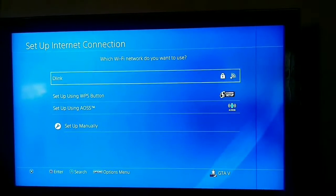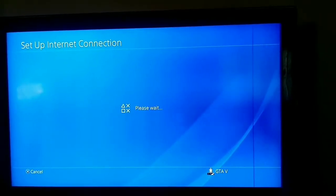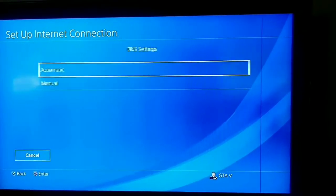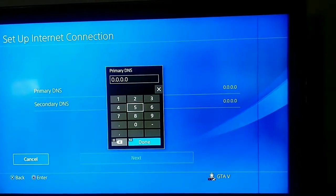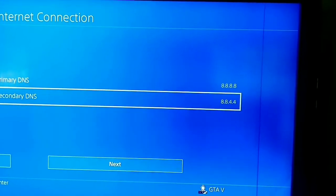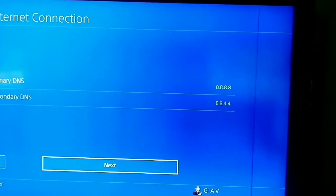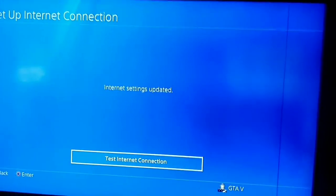Select your network, then set IP address to automatic and DNS setting to manual. I'll put in my DNS now — it's the Google DNS. After that, set MTU to automatic and do not use proxy.